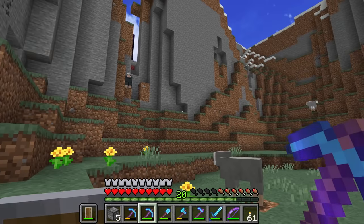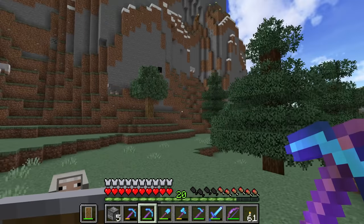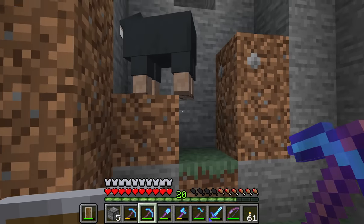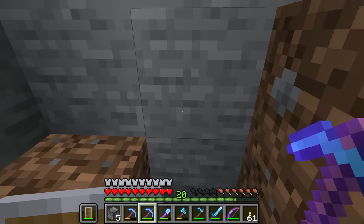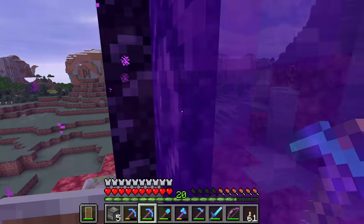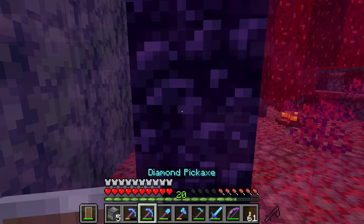The good news is we don't have to worry about getting sheep — they're all here. Look at this, we've got loads of them. The bad news is we need to head into the nether to get ourselves the quartz to be able to make ourselves the observers. I feel like I should have quartz somewhere, but apparently not.